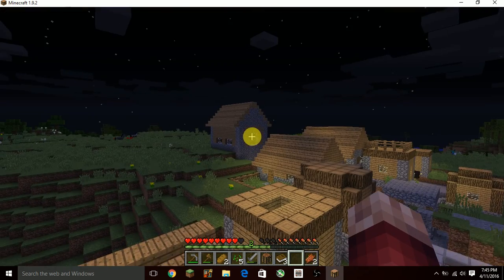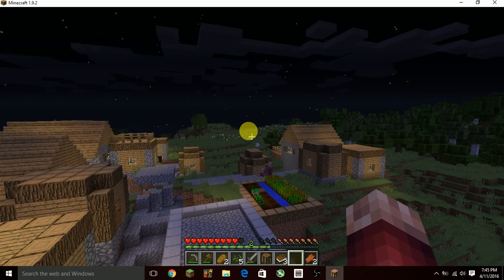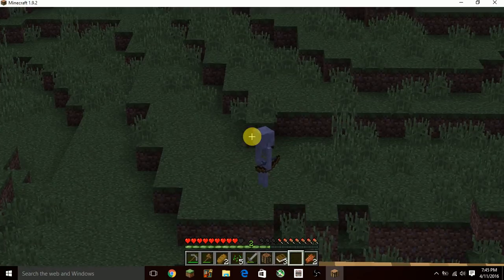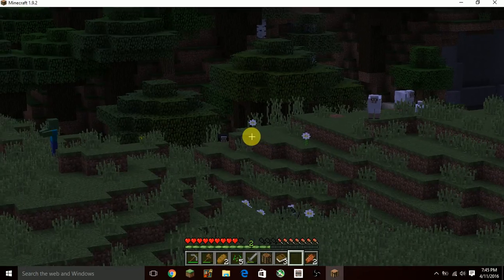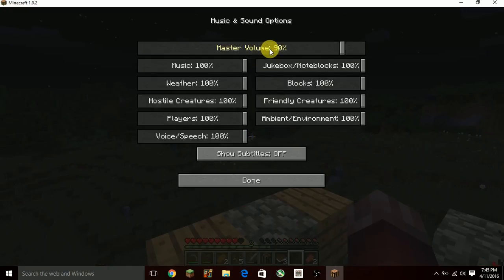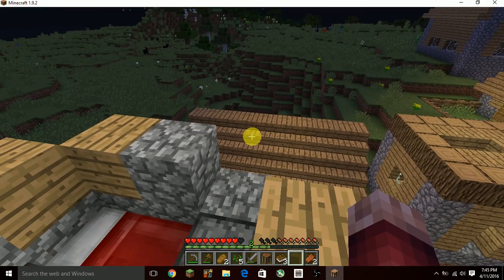I spawned right next to this village, which is really good — it's an awesome spawn. Look at the skeletons in the update, they look way better now. They used to hold their bow up all the time. The zombies look about the same, and there's a random sheep just staring — stalking me. Let me turn the music and sounds down to around 74.